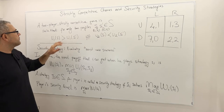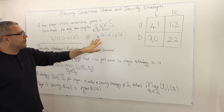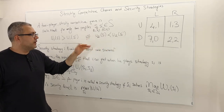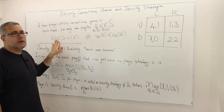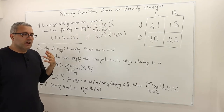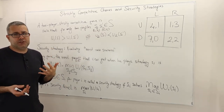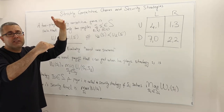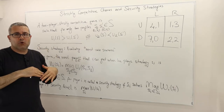For any two profiles, if player one's payoff is higher in S compared to S prime, then player two's payoff should be higher in S prime compared to S. This is an if-and-only-if statement, meaning these two players' preferences are diametrically opposed — completely opposite of each other. So if player one prefers one strategy profile to another, the other player should have completely opposite preferences.